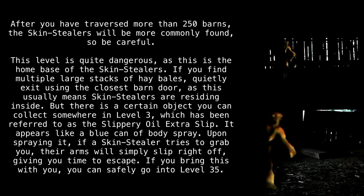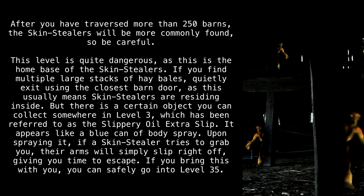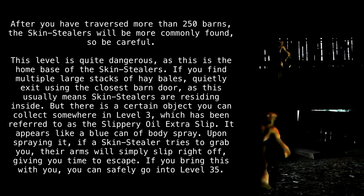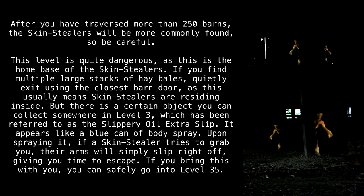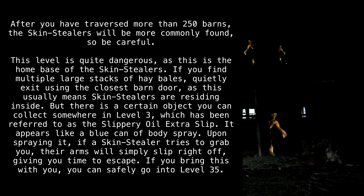If you find multiple large stacks of hay bales, quietly exit using the closest barn door, as this usually means Skin Stealers are residing inside. But there is a certain object you can collect somewhere in Level 35, which has been referred to as the Slippery Oil Extra Slip. It appears like a blue can of body spray. Upon spraying it, if a Skin Stealer tries to grab you, their arms will simply slip right off, giving you time to escape.